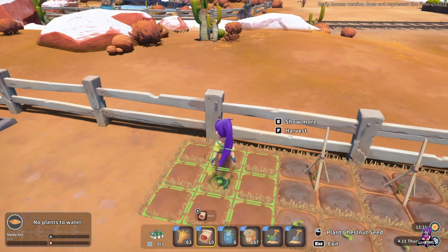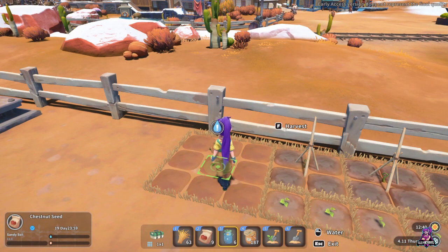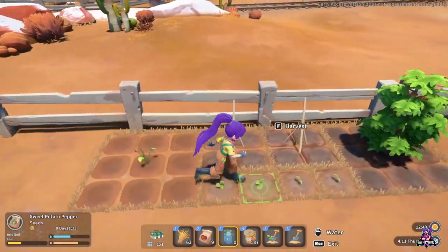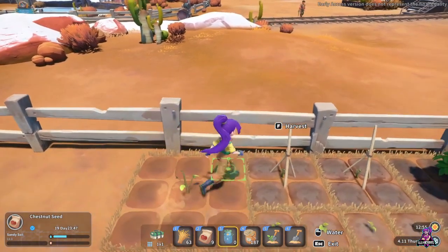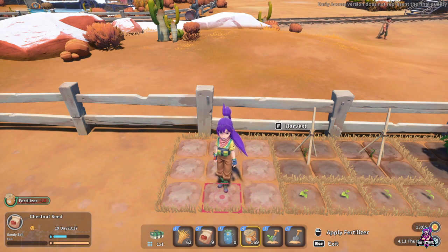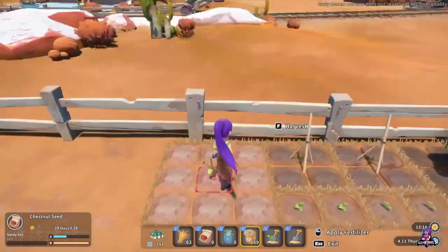Let's put down a chestnut seed. Now I need to water it. Notice I've got six water on me — I'm not going to use just one. I use all six and you can see it only filled up so much, so if I want to get this fully watered it's going to take a lot of water, and then it'll take several days to go through. Same with fertilizer — I have 187, let me fertilize it. Now I'm at 169, so that used up 18 fertilizer — basically two per square to fill the whole thing up.